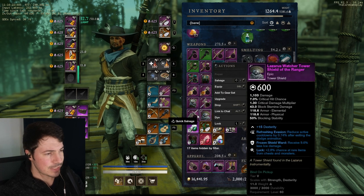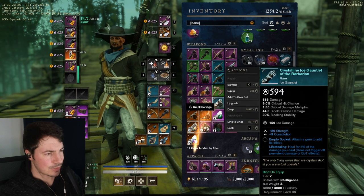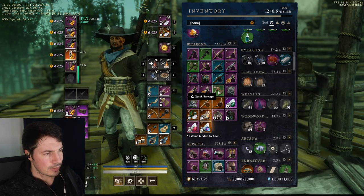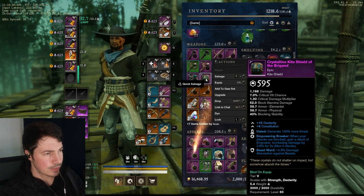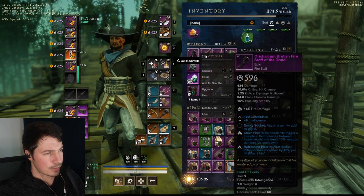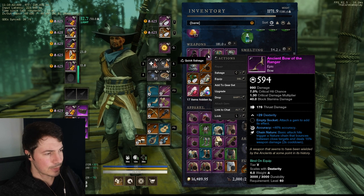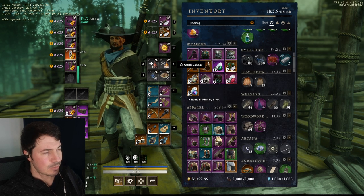So you can just quickly start salvaging. The seals you probably want to skip — here's keyed vicious, but it's not that useful. Chain void, named item — we don't really care about those these days. You can just quickly salvage through them and remove them. Keyed vicious, not too bad, but obviously won't sell. The legendaries I'll probably keep, but you can see you can quickly work through it.